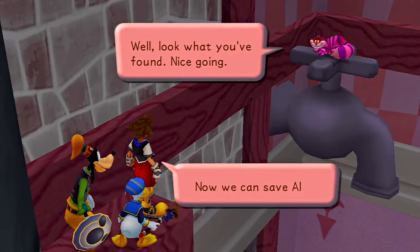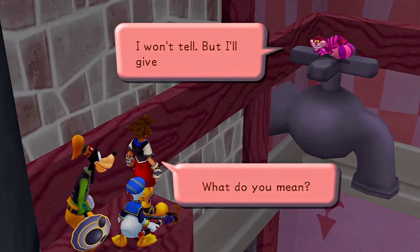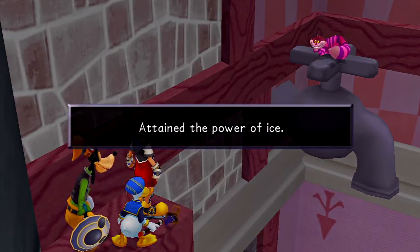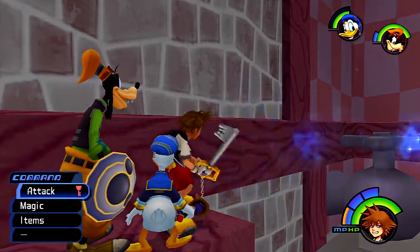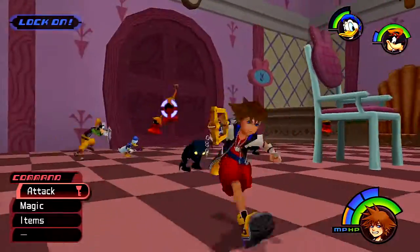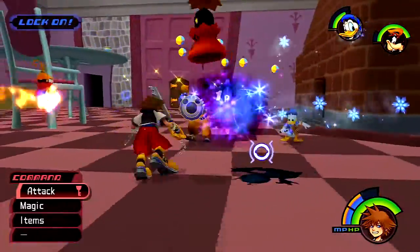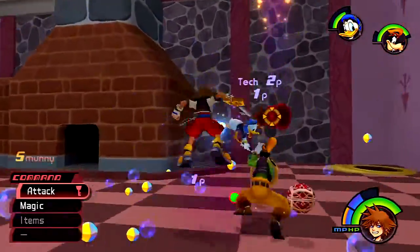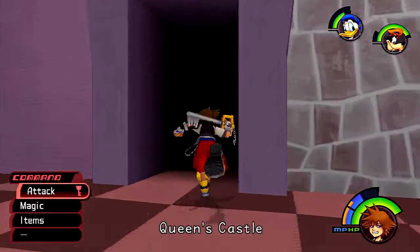Look what you found — nice going. Now we can save Alice. Don't be so sure; she may be innocent but what about you? I won't tell, but I'll give you something. And we've received the power of ice and learned Blizzard! So now we've got both Fire and Blizzard — this will be pretty important in a bit. Now that we've got these fire Heartless, if you use Ice you get technical points against them because it's their weakness — ice beats fire. That's pretty good extra experience, especially early on. Experience is everything, so keep that in mind.